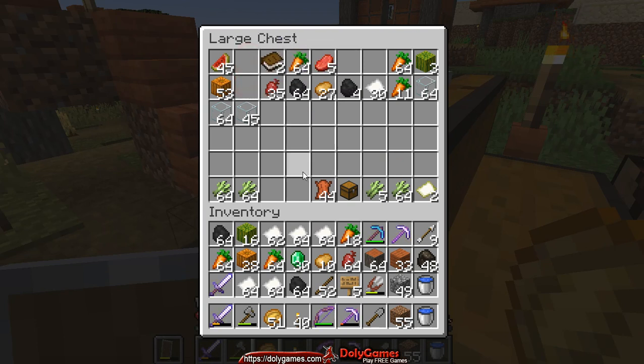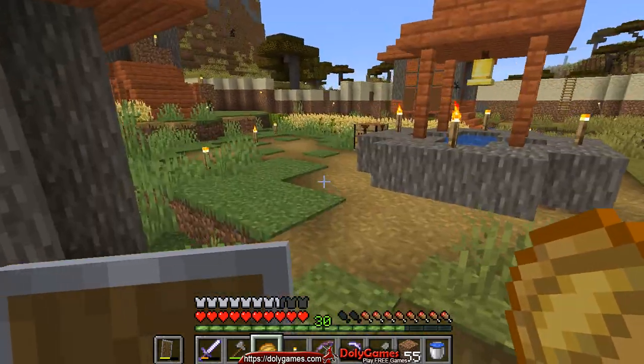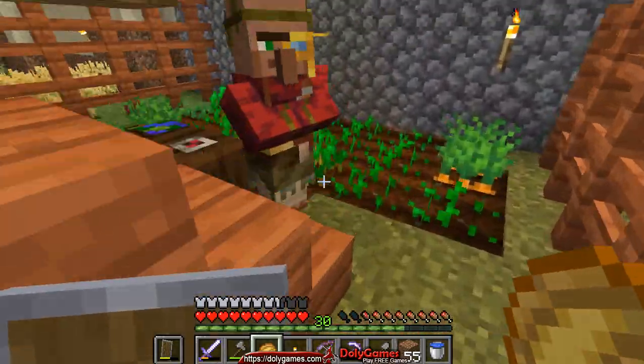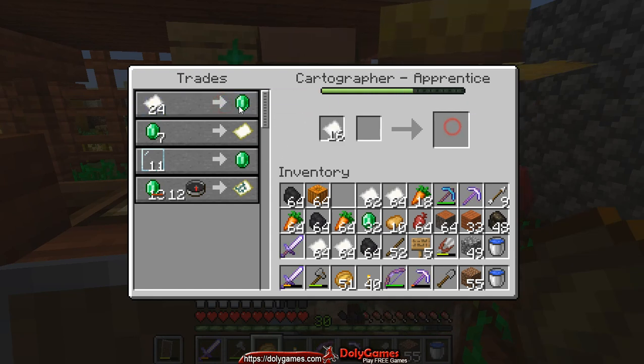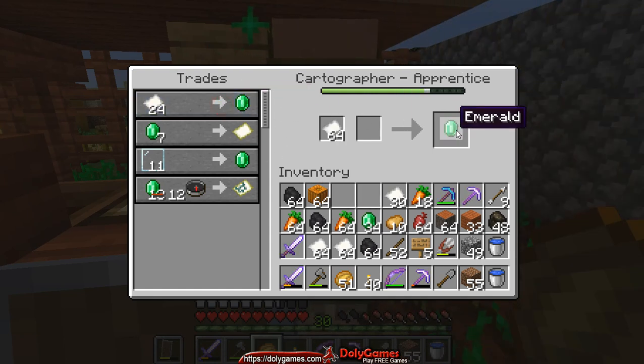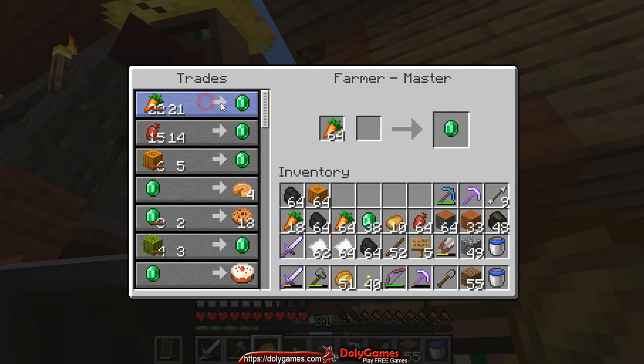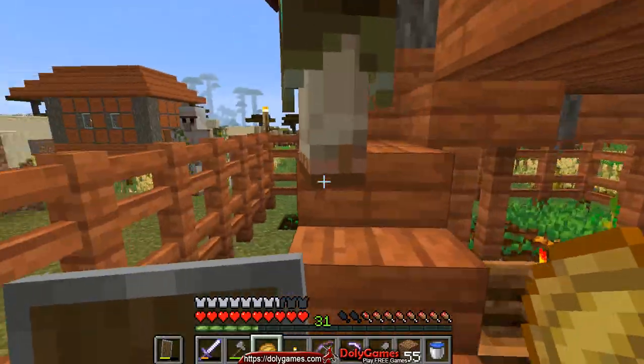I have some coal remaining — we'll take that. We'll leave the melons and pumpkins and take coal and more paper. We'll go back to the cartographer and give him paper because he's not master yet. He took all he can take. To the farmer we'll give all the carrots — he took all of them, and he has a good exchange for the pumpkins as well. Thank you guys.